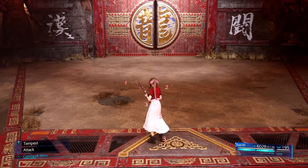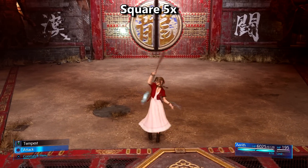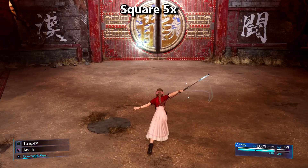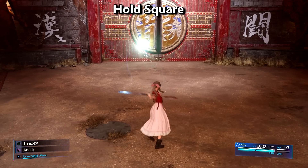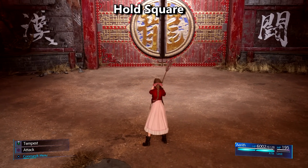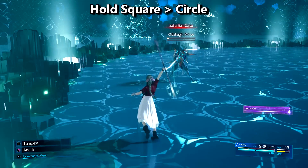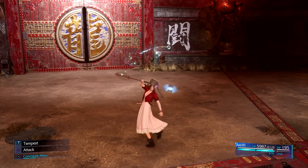Aerith's basic attacks are magic-based and can do crazy damage compared to original Final Fantasy VII. Tapping square five times can do the entire string which hits five times and spreads out across all enemies. Instead of tapping, you can actually hold down square and she'll do the entire attack string — this way is much better. At any time during her square basic attacks, Aerith can actually hit circle to dodge out of the way of incoming attacks. She doesn't have the greatest mobility or defense so you want to block most attacks.